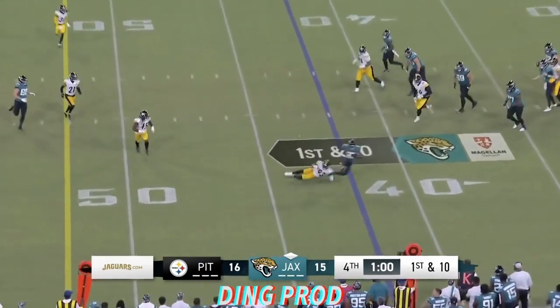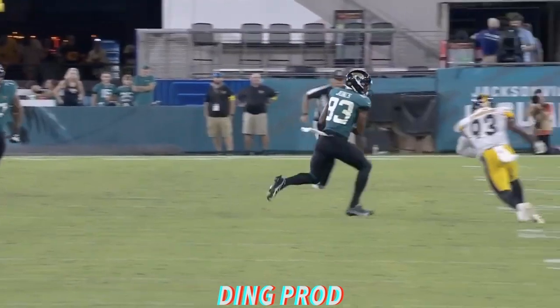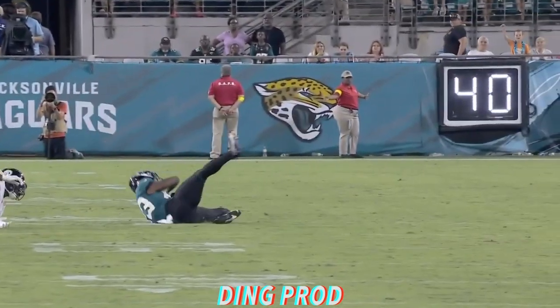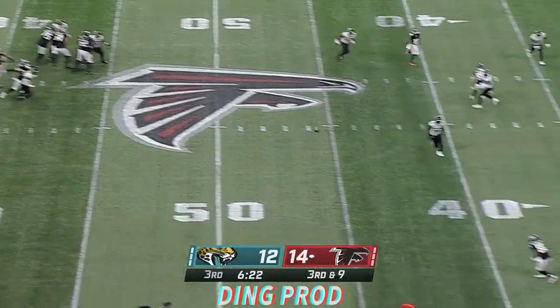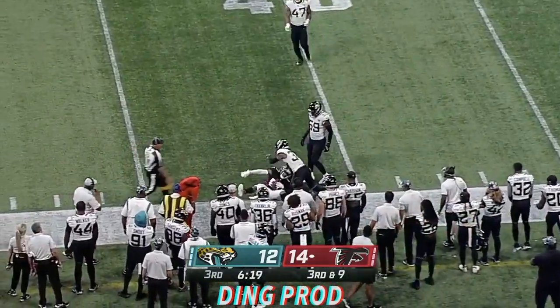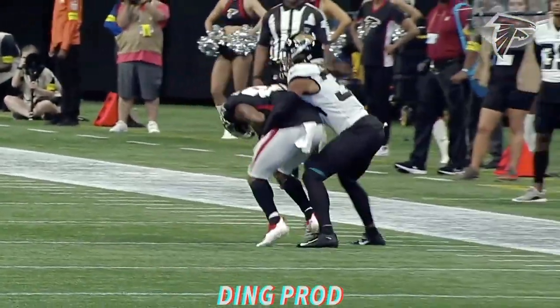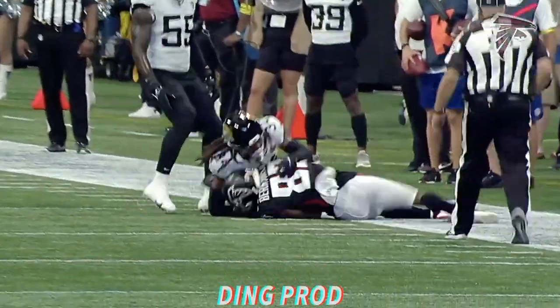And under pressure, he throws it. Tim Jones has got it, and he is tackled immediately. At the 44-yard line, completes the pass as the first down. And we're going to have a flag come in after Stanley Berryhill gets thrown to the ground.